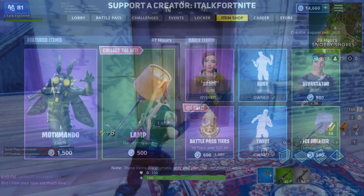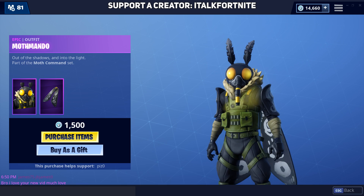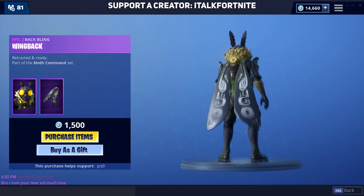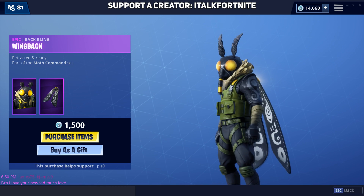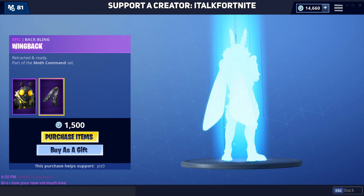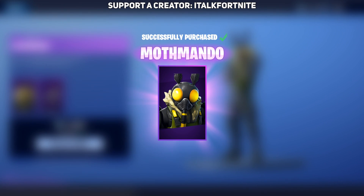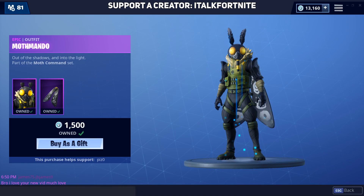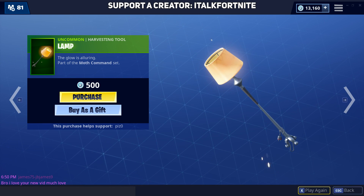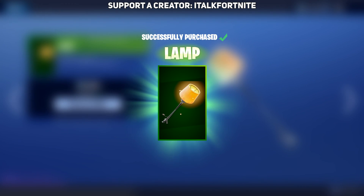The first thing I wanted to talk about today is that currently in the item shop right now we have a moth skin with a lamp harvesting tool. This is real, and it's kind of funny to me that Epic Games kind of missed the ball. They kind of waited until the meme was pretty much forgotten about. I don't remember the moth meme since like a few months now — I haven't even thought about that meme. I know it takes time for them to make skins and gliders and harvesting tools and all that, so I'm not saying it's terrible what they did. I just think they're kind of reviving a dead meme at this point.